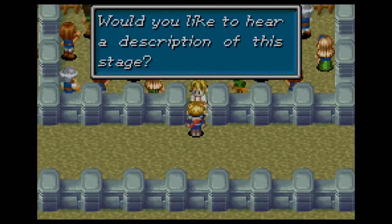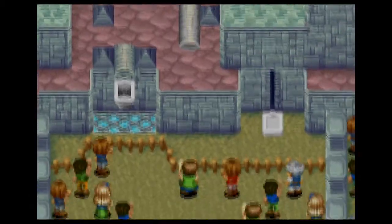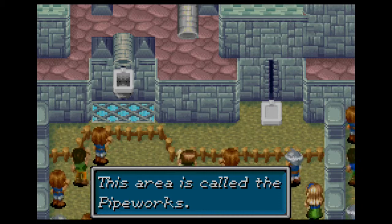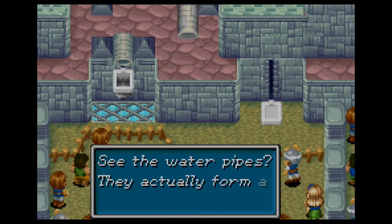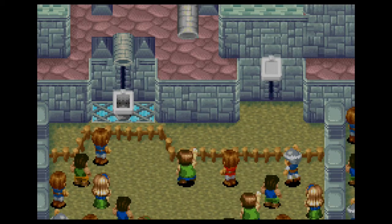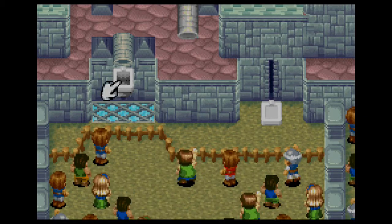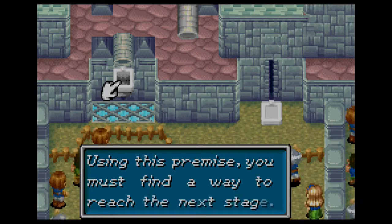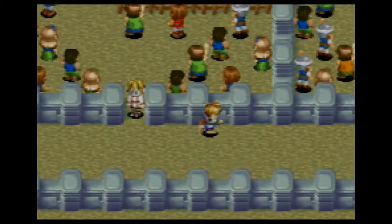So this is stage two. If you'd like a description: this area is called the Pipeworks. I might be able to do this quickly. Waterpipes form a scale, so we have to fill it with water. When one side lowers, the other side rises. Using this premise, you must find a way to reach the next stage. I'm not sure, so let me check out the other stages.